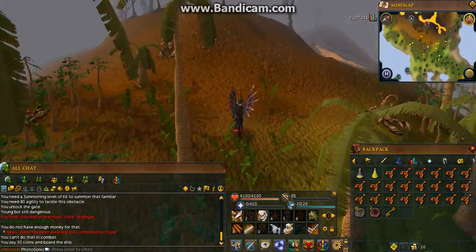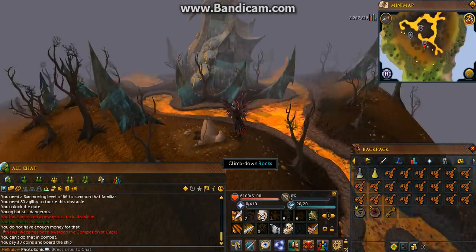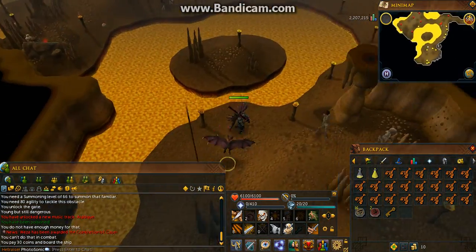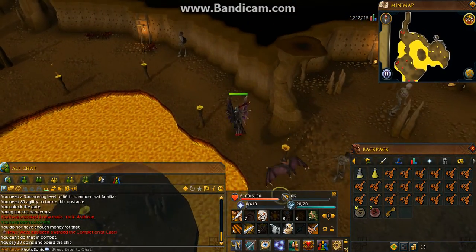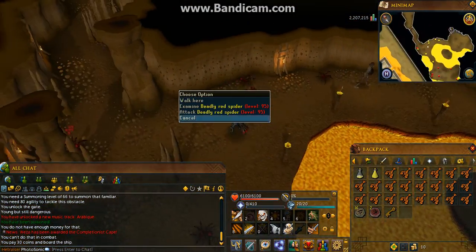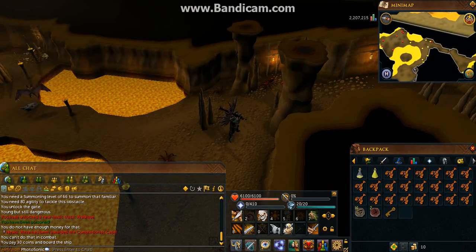If you're a pretty low level, you should pray range against these guys. Tzhaar city is down here — go to the west. These are Deadly Red Spiders. They're level 95, but I highly recommend you have at least 50 Attack for these guys.